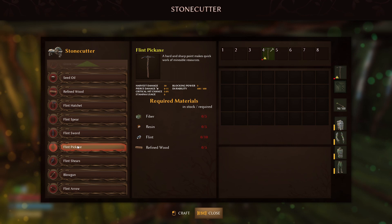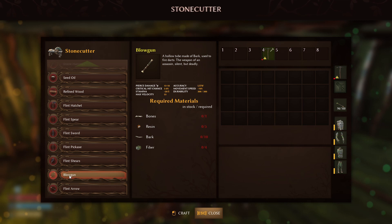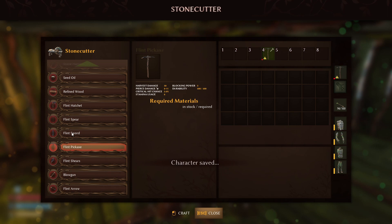I definitely recommend you grab the flint pickaxe first, just so you can harvest flint faster. Also, the tree bark I showed you can only be harvested with the pickaxe, so if you craft the flint pickaxe you can kill two birds with one stone and get bark and flint on each run. You also have the flint shears, which are going to be used later in the game to cut open spider cocoons. And you can craft the blowgun once you unlock bark and get bones by killing geckos. That's the majority of the upgrades at the stone cutter.